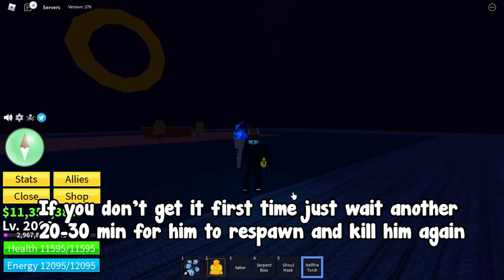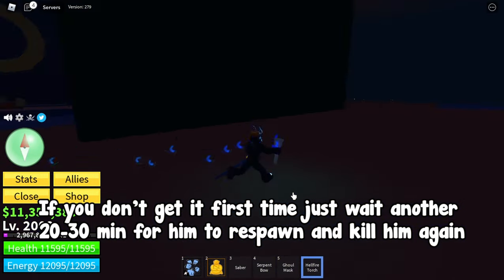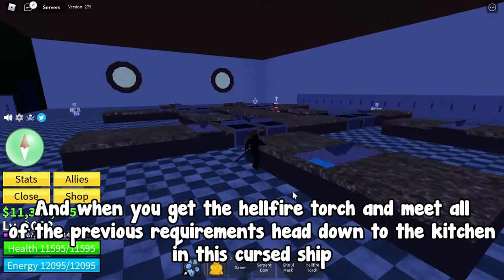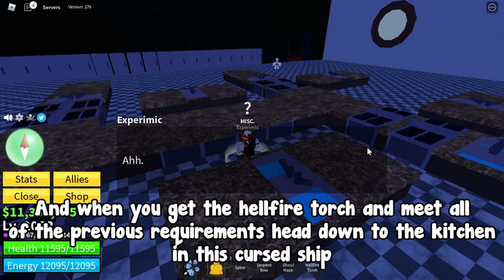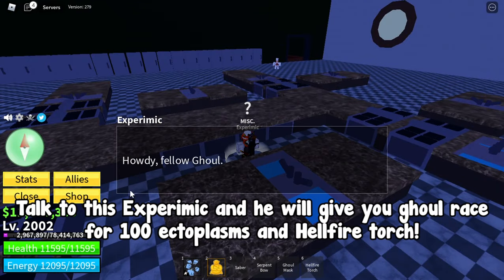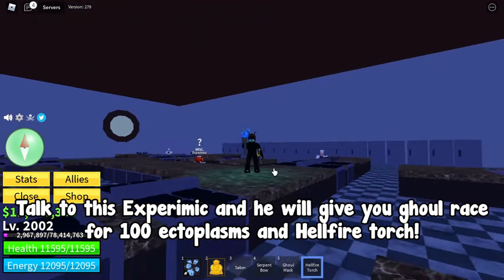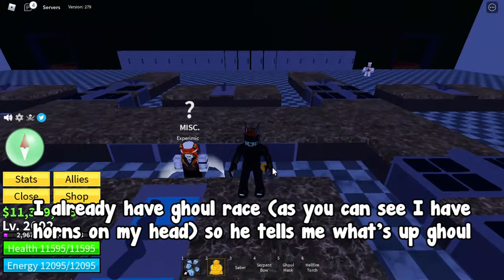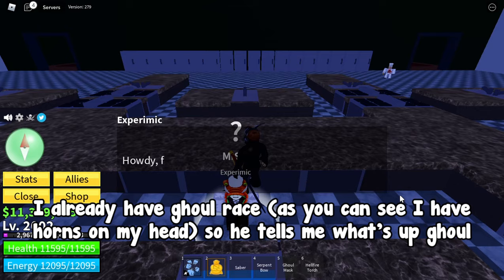If you don't get it the first time, just wait another 20 to 30 minutes for him to respawn and kill him again. When you get the Hellfire Torch and meet all the previous requirements, head down to the kitchen in this Cursed Ship and talk to this experiment NPC — he will give you Ghoul Race for 100 Ectoplasms and the Hellfire Torch. I already have Ghoul Race, as you can see I have horns on my head, so he just tells me what's up.